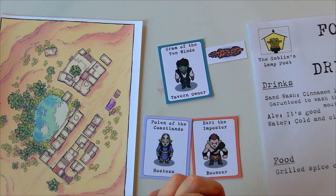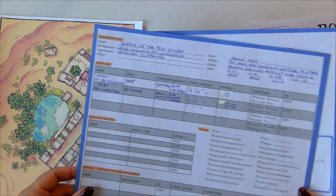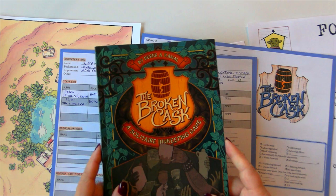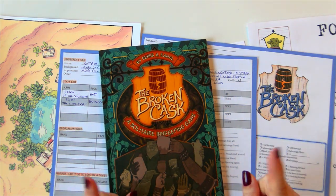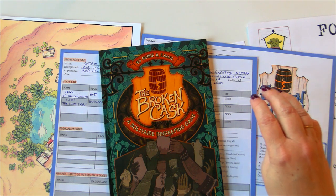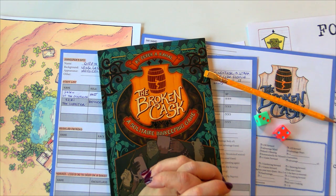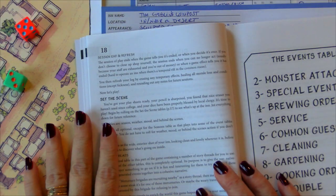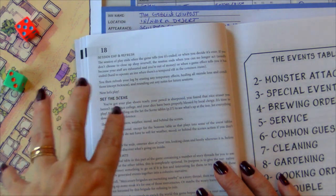Let's get started. For that we're going to need our nice little tracking sheets as well as the book, which is full of all the wonderful tables we're going to be rolling on. In order to roll I need some dice — trusty old pencil — let's play The Broken Cask.